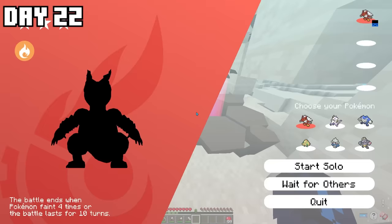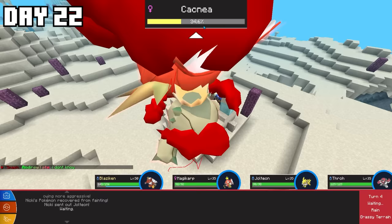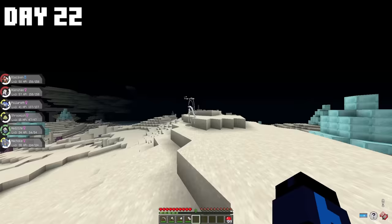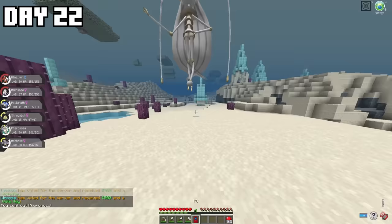After heading into Ultra Space, there were a bunch of Raid Dens for me to defeat. I got some really good loot, most importantly XP Candies which I'd be able to use to evolve my Pokémon. I could not believe it — a Pheromosa spawned on me, which is an Ultra Beast bug-fighting type Pokémon. I ended up catching the Pheromosa, meaning I'd be able to add it to my team.